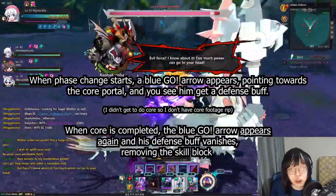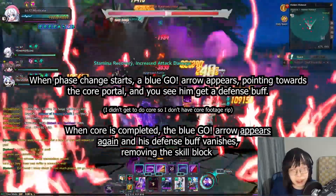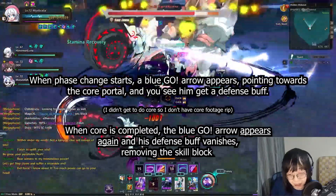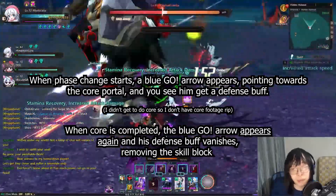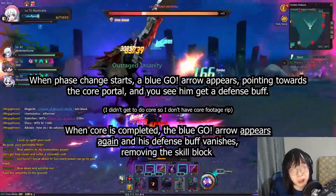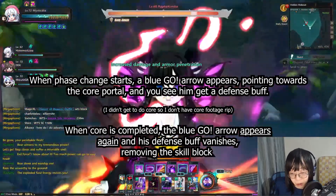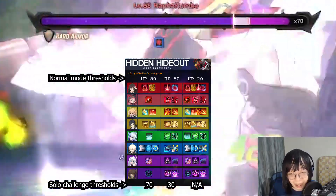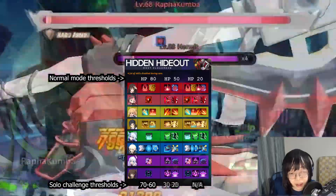The second difference is the duration of the phase change. In normal mode, when he phase changes at 80, 50, or 20, an extra portal opens and somebody has to go into it and hit the agony orbs into the middle crystal to destroy it and remove the skill block. In solo challenge mode, the phase change skill block lasts for a fixed 10 HP bars — so it will last from 70 to 60, and from 30 to 20.